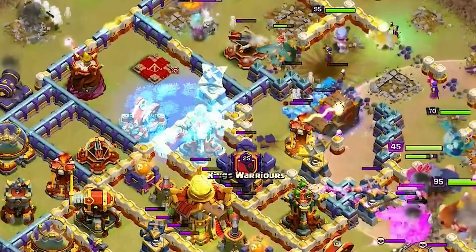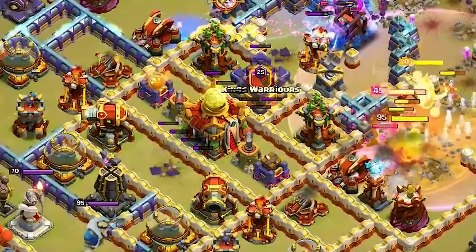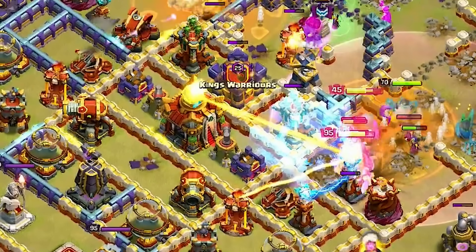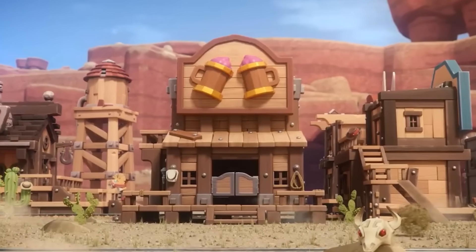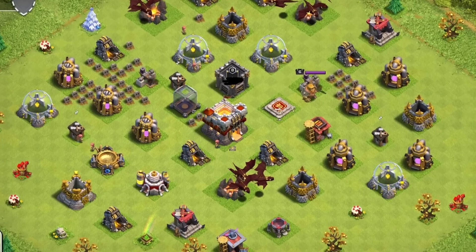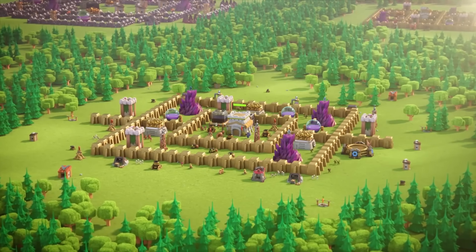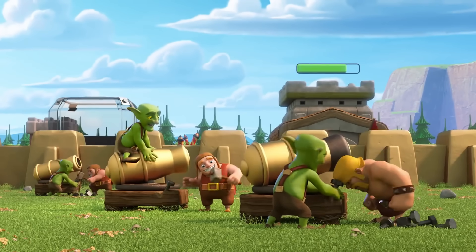Through merged defenses, the devs are able to add new defenses while also taking up less space, helping keep the game feeling fresh. I honestly think this will be how the devs are able to add more town halls. Eventually, more and more merged defenses will come out at newer town hall levels, forcing bases to get smaller and more focused on having fewer but really strong defenses. Once bases have been condensed as much as possible, the devs will be able to add new things and grow the bases back out again — something that would happen over many years, allowing expansion of the game without expanding the building area.